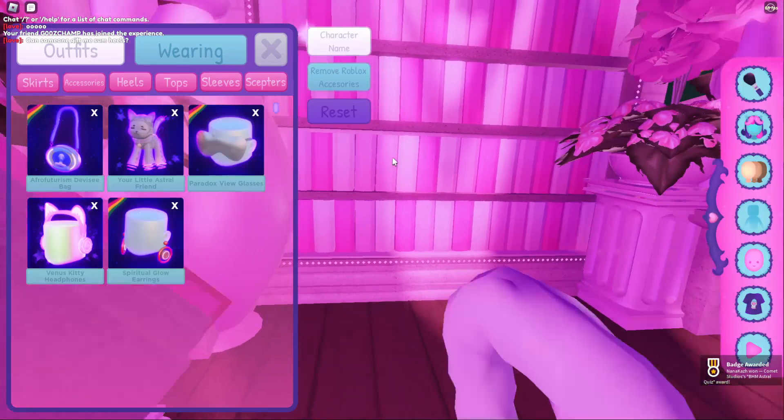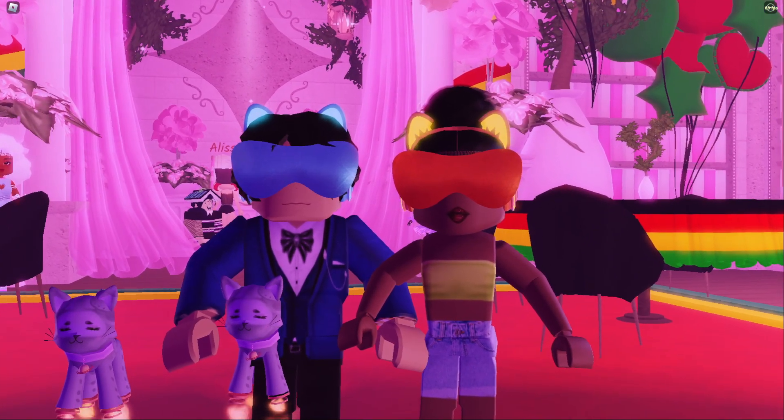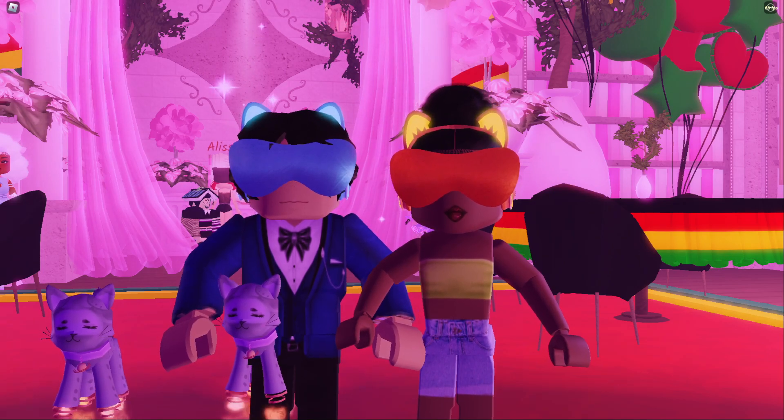It came with some free items. We got the Afrofuturism Devisee Bag, the Paradox View Glasses, and the Spiritual Glow Earrings. I'm going to go ahead and put these on — we look fan-flipping-fabulous!